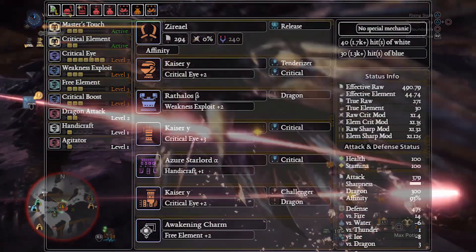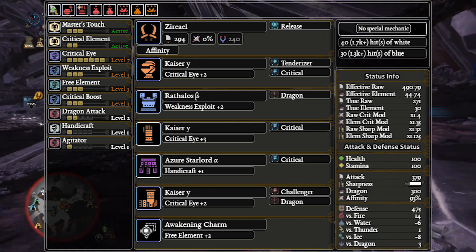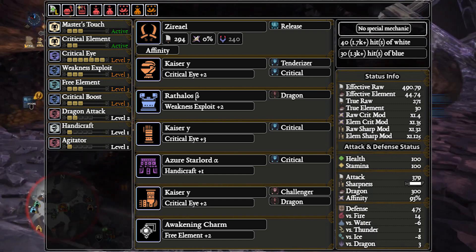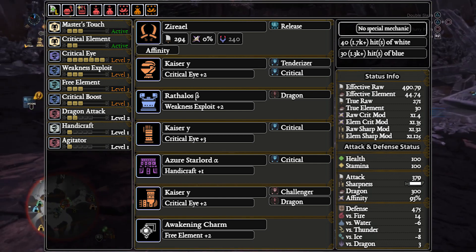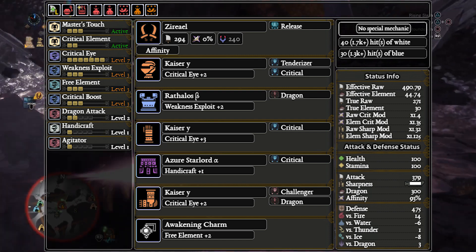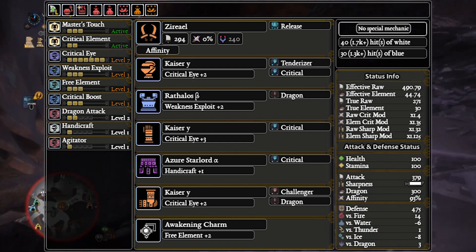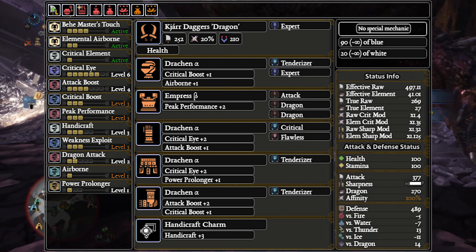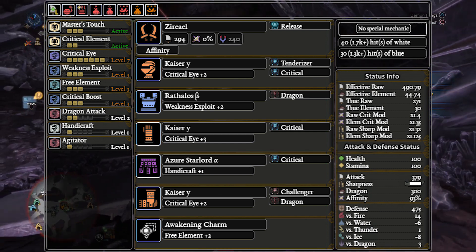The next highest damage dragon option is Xeriel, otherwise known as the Ciri Daggers from the Witcher Collaboration Event. Before we discuss this build fully, I want to note one thing: see the armor in this build? Wrath chest with Azure Starlord Waist for crit element, and everything else Kaiser Gamma for Master's Touch. Get very used to seeing this, because every single non-Kjarr elemental Dual Blade build runs this exact set with the decos and charms switched around. Before Kjarr existed, this set was the meta for Dual Blades.